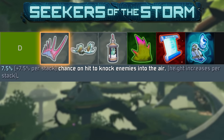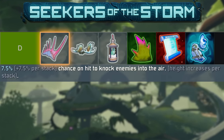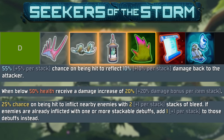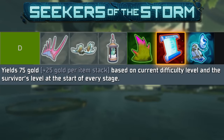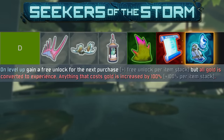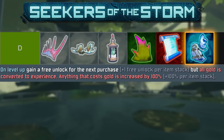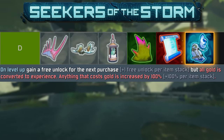In D tier we have the Knockback Fin — why would I ever want to knock enemies into the air? Anthem Shield, Bolstering Lantern, and Noxious Thorn all suck because taking damage to deal damage is not a good idea. Warbond is a Goobo Jr. but worse, and it's a red, which makes no sense. Longstanding Shot is not a good item — I put it too high in the Seeker video, but it's back where it belongs. All D tier.